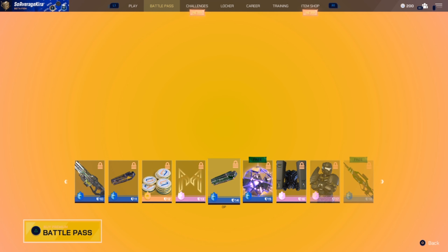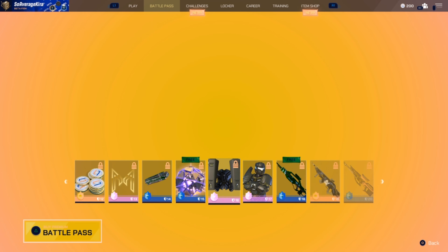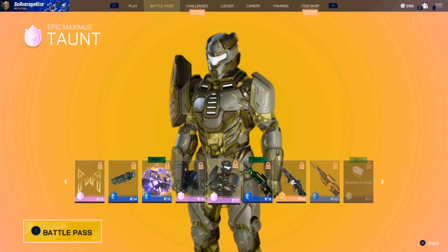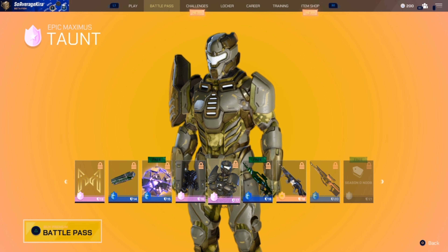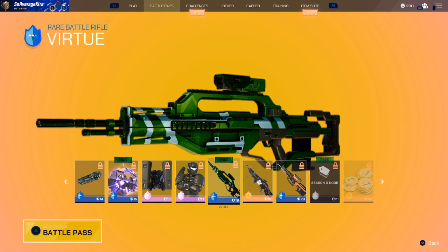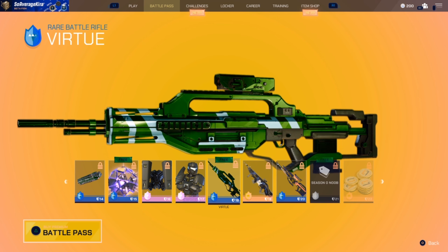Then we have another portal gun skin and a rare drop — that's two drops and 200 Split Coin for free so far. There's another jetpack that's a variation on the earlier skin. I'm not sure I'm okay with that repeat, but it's good to see the Halo team running through strong. There's also a rare battle rifle skin, just green with stripes — it's free though, so I can't really complain.